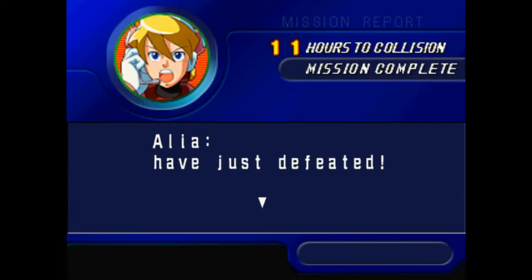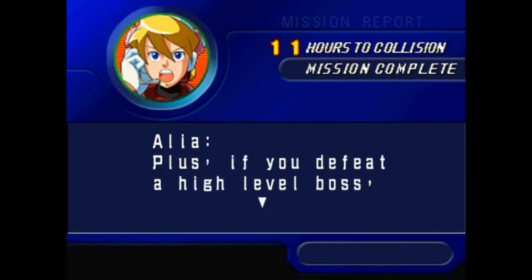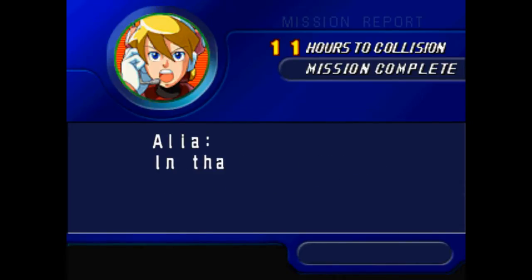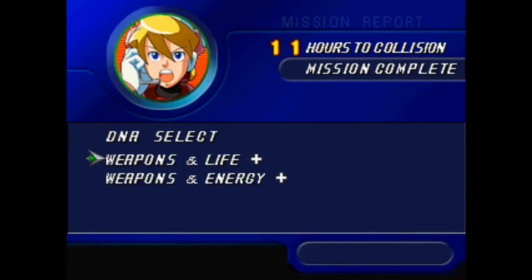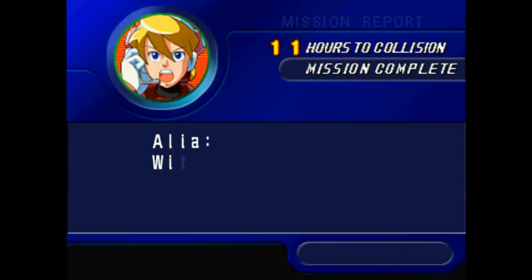Capcom just really got lazy there — made it exactly like Shade Man. We got the Dark Hold. It inverts colors on the screen for some reason and stops time temporarily. It's basically the same as the Flash Stopper. Doesn't work on bosses, though. Charge it up and it actually does not do anything — this weapon has no charged version. We also got the fuel tank and life up. He was a Maverick created by Sigma — I already said that.